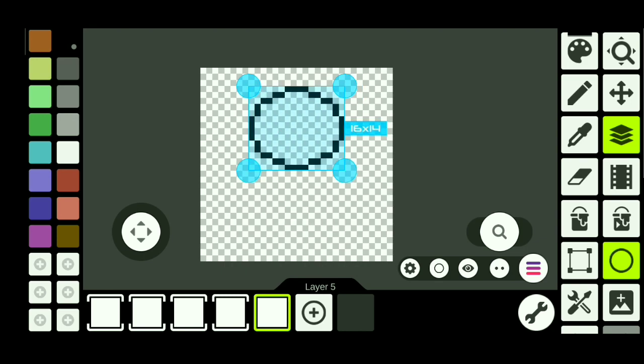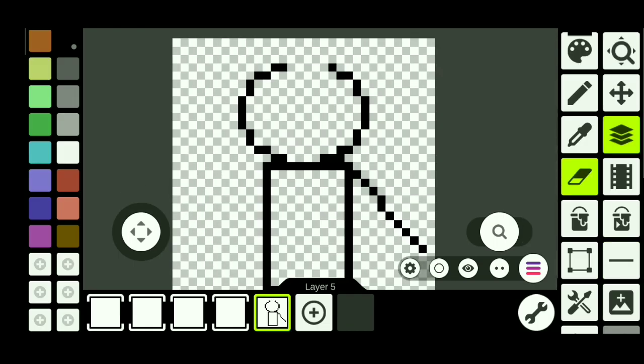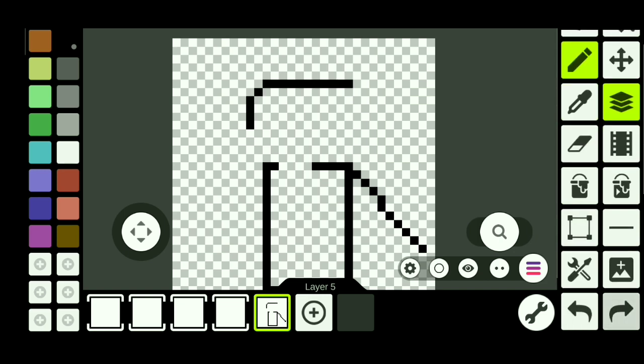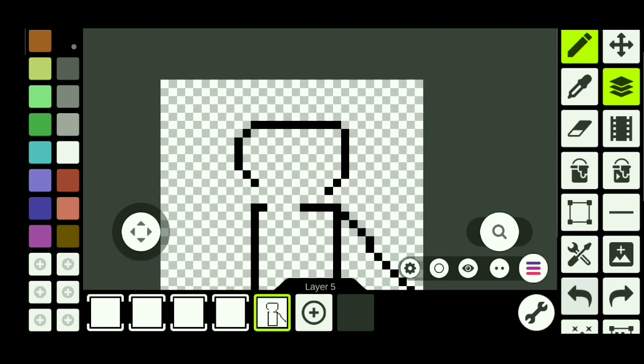So I immediately opened Pixel Art Studios and began working on the new enemy. The first idea that I had in mind was a skeleton. At first I really didn't know what I was doing, but eventually I came up with something like this.